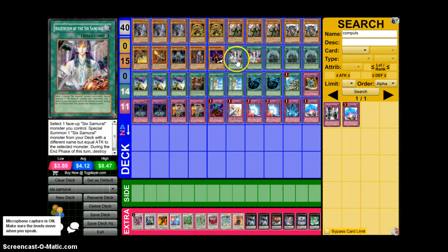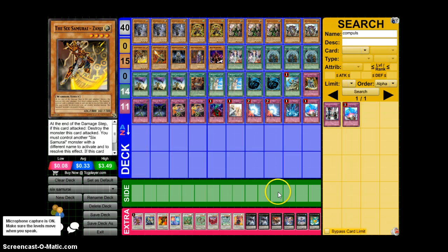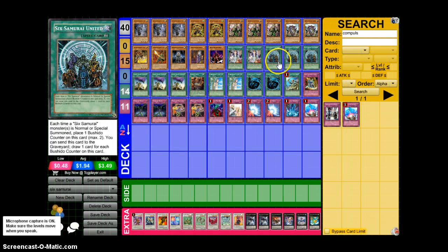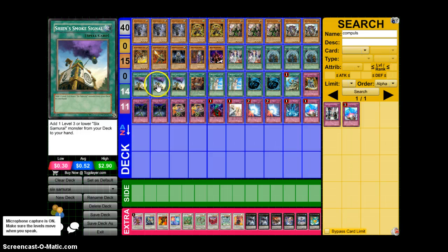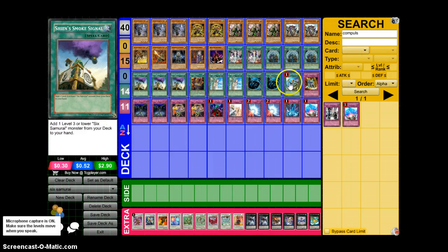We run Double Asceticism — basically you target a Six Samurai and special summon a Six Samurai from your deck with the same attack but a different name, so it's like Elder into Kagemusha, or Kizan into Zanji, and it opens up Xyz and Synchro plays. Then we've got United, the main draw engine of the deck. It's really easy to special summon Six Samurai, so you activate this, summon a whole bunch of them, and you get pluses for days. Then we've got Shien's Smoke Signal, which is also a very good card — it's the ROTA of the deck. There's a lot of search power; we have Triple Smoke Signal and ROTA, so basically this deck only runs 15 monsters but it's like running 19 because you have those four search cards.